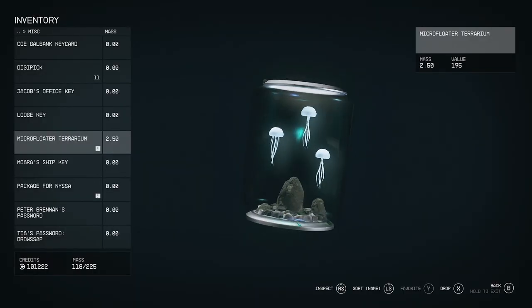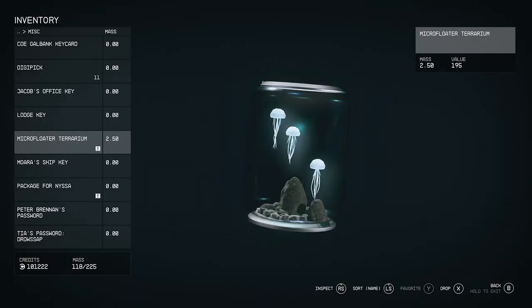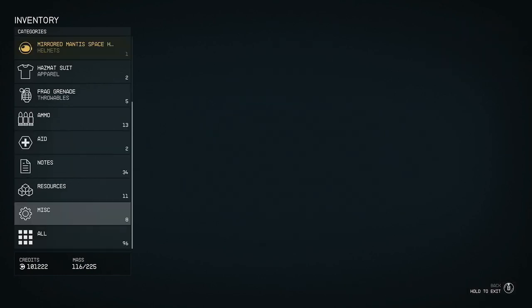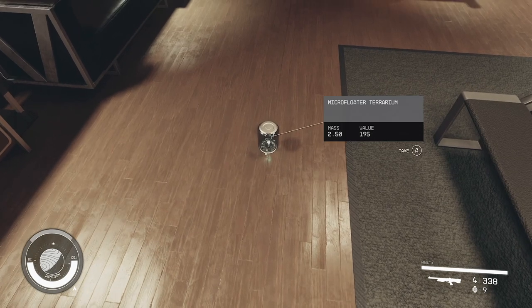Choose the item that you want to decorate your room with. I'm gonna go with this micro floater terrarium that I found. It's super cool. So go ahead and drop that back out. It's gonna fall on the floor.